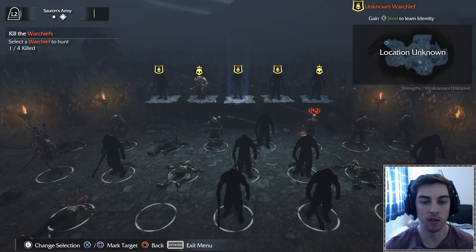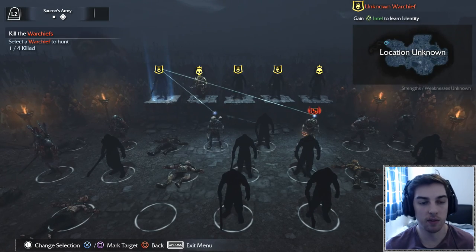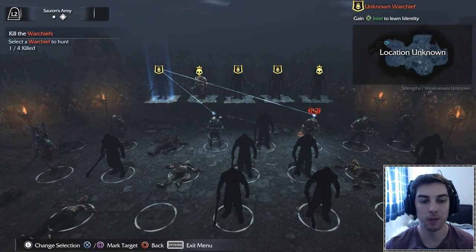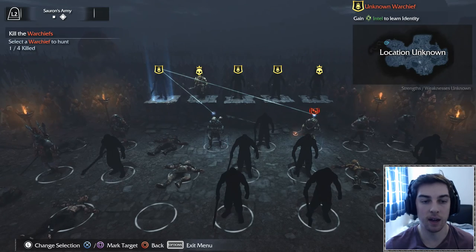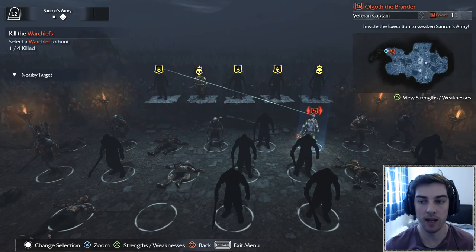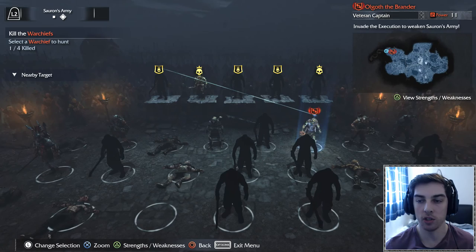The warchiefs are the guys standing on these big blocks. To get the identity of a warchief, his whereabouts, and how to bring him out, you need to interrogate one of his bodyguards. You can see the lines there - the line coming from that bodyguard on the left-hand side - those are the bodyguards.